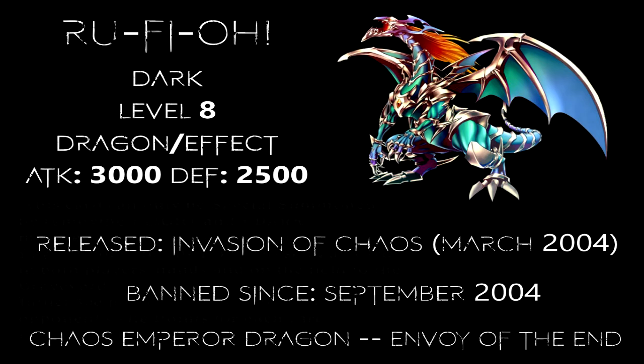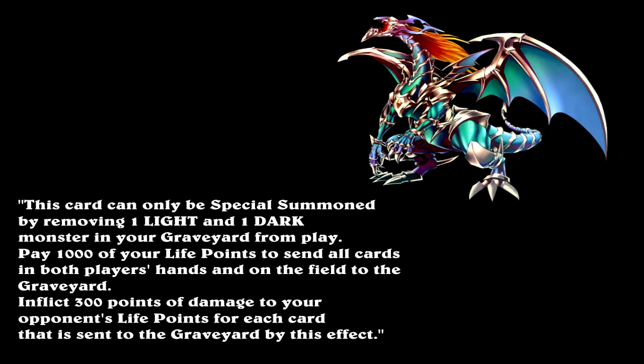Chaos Emperor Dragon's original effect reads: this card can only be special summoned by removing one light and one dark monster in your graveyard from play. Pay 1000 of your life points to send all cards in both players' hands and on the field to the graveyard. Inflict 300 points of damage to your opponent's life points for each card that is sent to the graveyard by this effect. Already this effect is pretty absurd — it doesn't take a genius to spot that this is already problematic of its own accord.